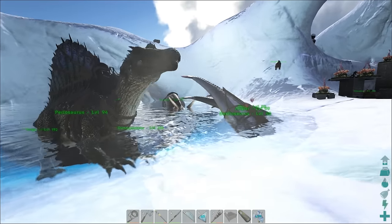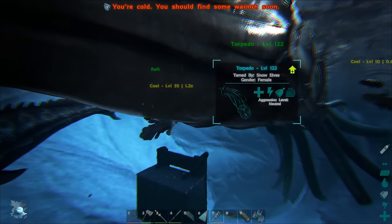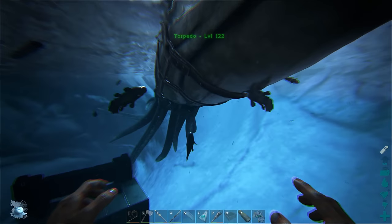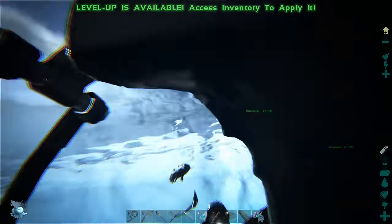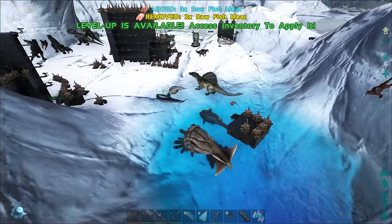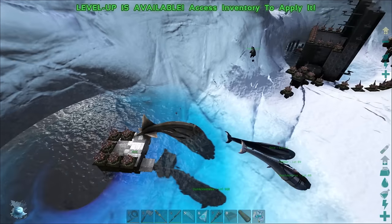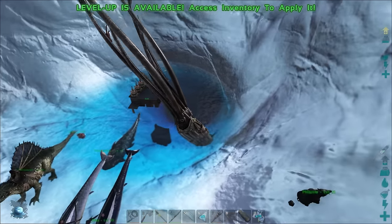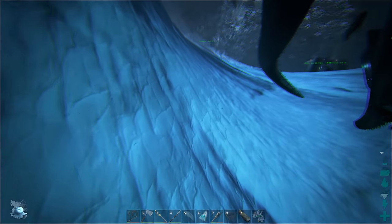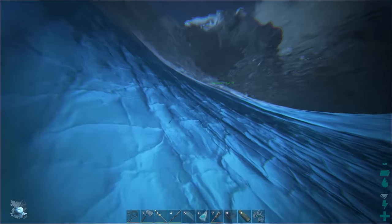We've got this squid out here — check this thing out. This is probably my new favorite mount in the game ever. The fish are just drawn to it, they love it. This thing can kill pretty much anything really quickly, it sinks rafts. It's kind of an annoying tame because you need a lot of black pearls, but once you tame one, they're really cool.